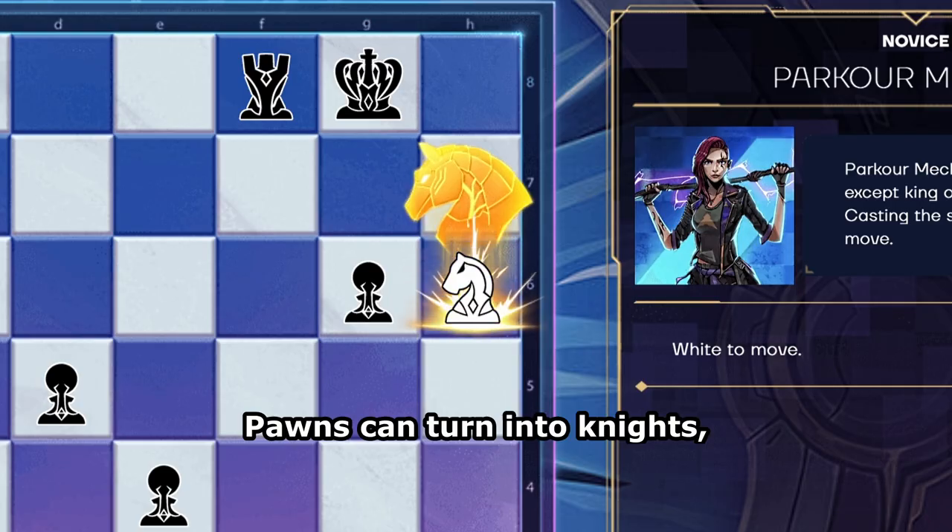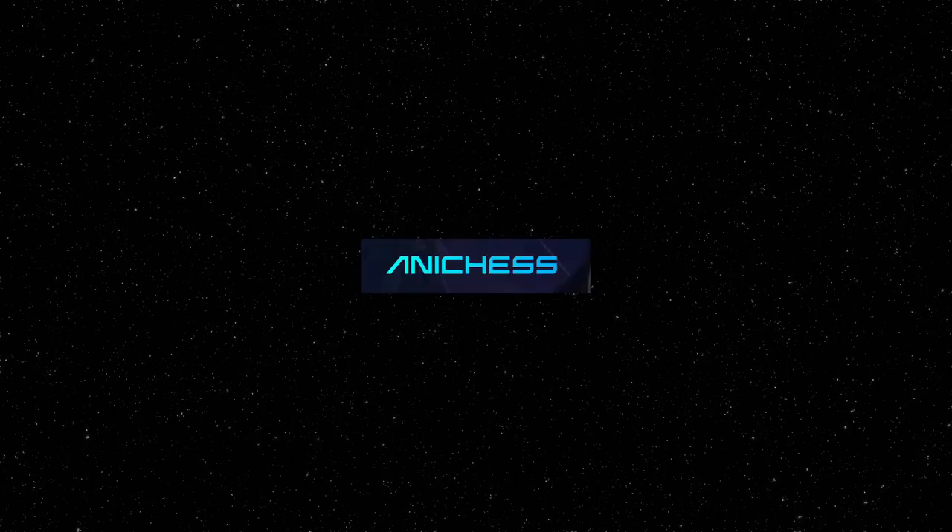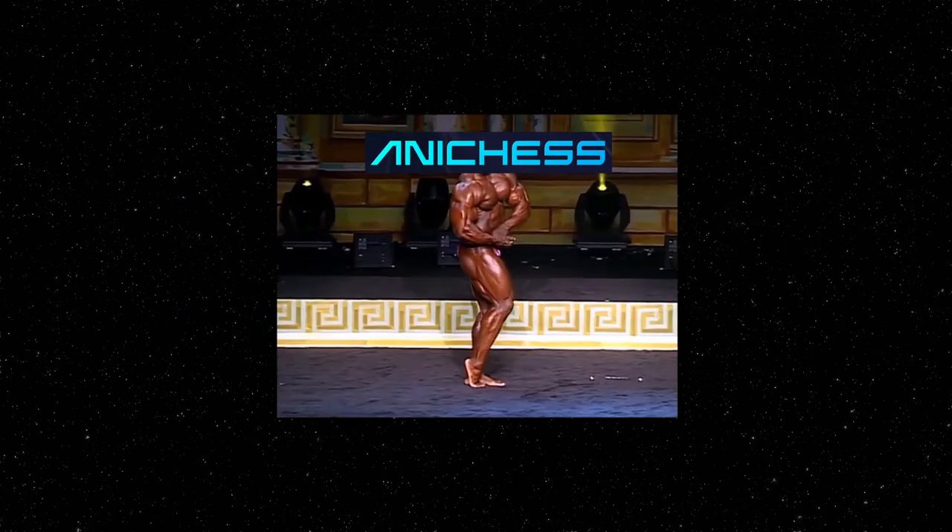This is the best chess variant you've never heard of. Pawns can turn into knights, knights can move like queens, and you can even swap your queen with your opponent's queen. This variant is called anti-chess, and it's basically spell chess but on steroids.